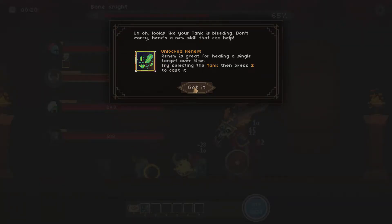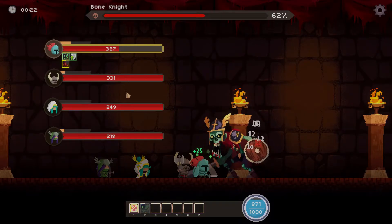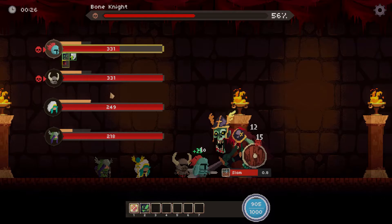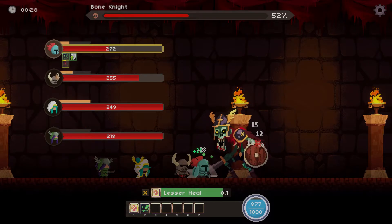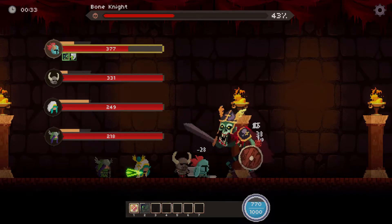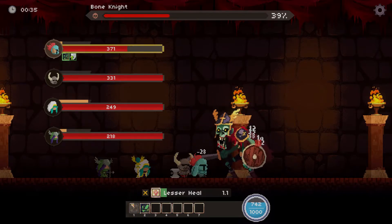Looks like your tank's bleeding. Here's a new skill that can help — we unlocked Renew. Renew is great for healing a single target over time. Select the tank, then press two to cast it. It's a heal over time, of course. More dots! I'm sure that's never been said to anyone playing this game.